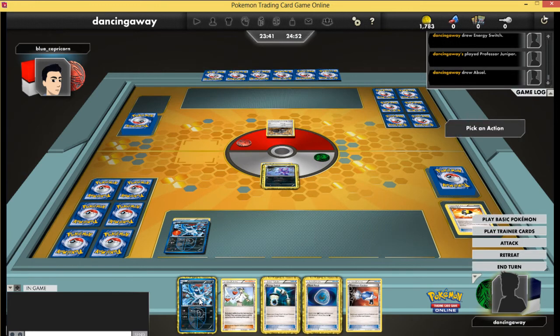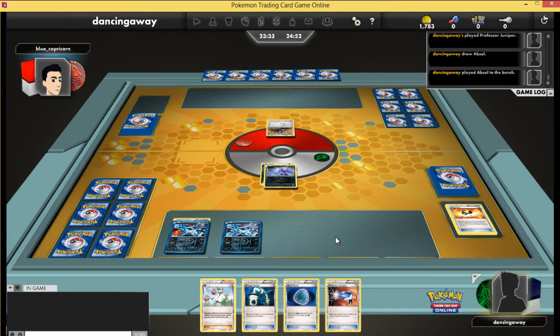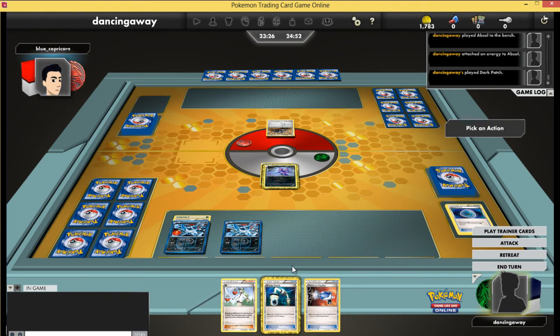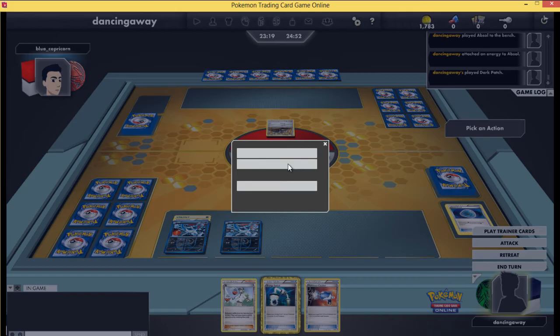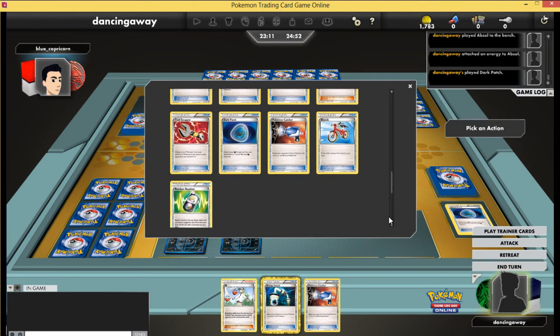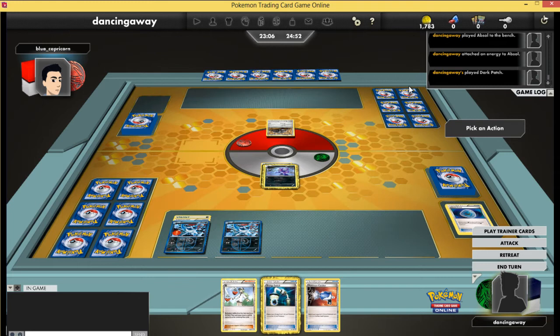I'm going to be using Absol, and there are two reasons. First, he's a more efficient attacker. I don't really need my Dark Patches since the Durant deck is probably playing Crushing Hammer — it'll try to get rid of my energy and mill my Dark Patches. A two-energy attacker is much more convenient than a three-energy attacker like Darkrai. Second, many Durant decks now run Plasma Klinklang, which means I won't be able to attack with Darkrai.